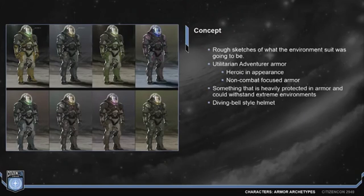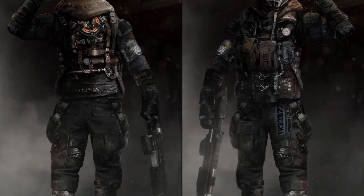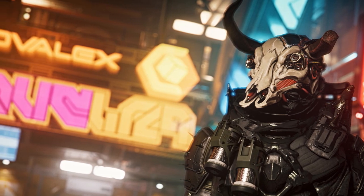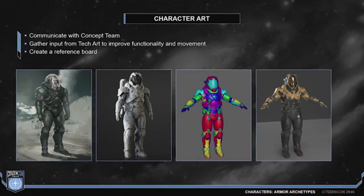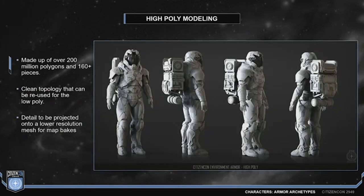I'm going to briefly touch on the discrepancies between concept and in-game armor. Many backers know that the armor changes quite a bit from what we've seen in concept to what we get in the game. While the armor may look very good and like exactly what we want, oftentimes the body shape, proportions, and the size of the armor just don't work with the in-game model. In Star Citizen, the actual characters need to be able to fit into the armor dimensions without clipping or distorting the player model, so matching in-game to concept can be very difficult, but they do what they can.